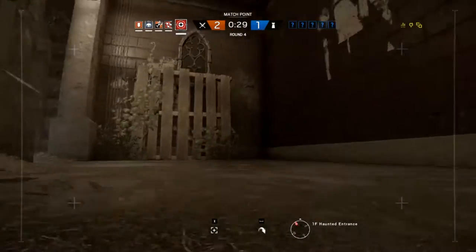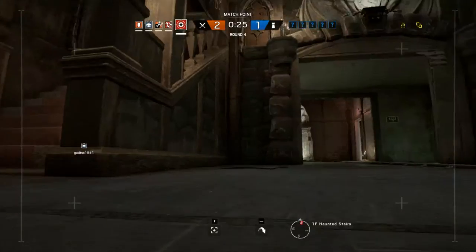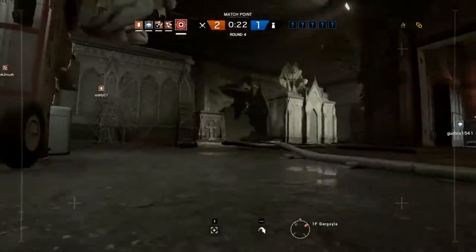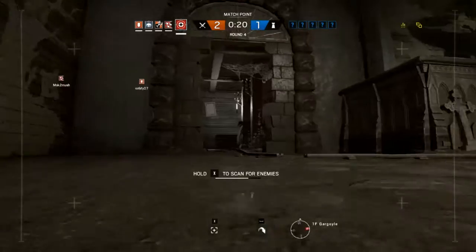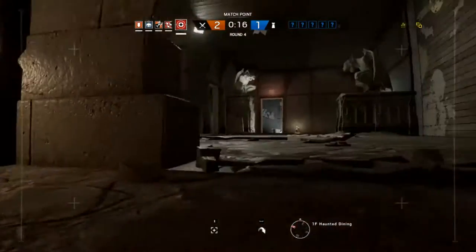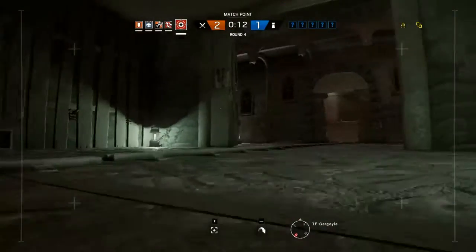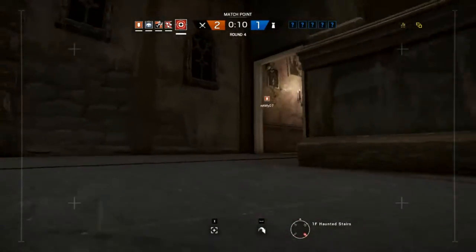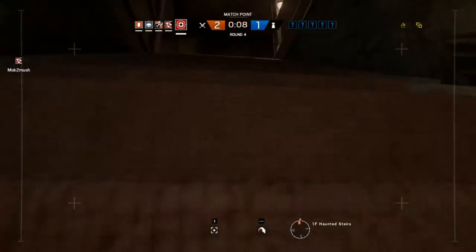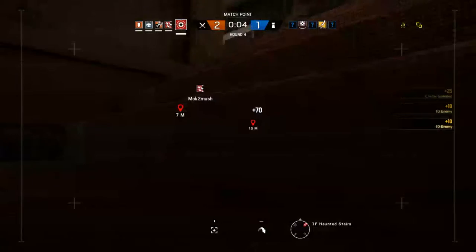Mostly because I'm in the lead, I don't hesitate to pick Glaz and just kind of see how it goes — practice up on some of the dudes that I don't know as well. I did Jackal as well in this match, so maybe I'm just being a goofball today. I just play who I feel. Somebody already picked Fuse, and Fuse needs a friend.